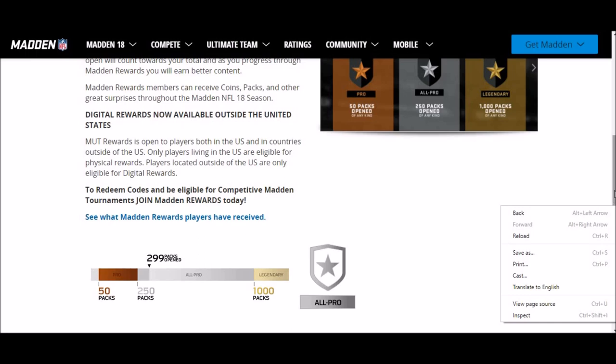To qualify for the Madden Challenge Championship you have to play MUT anyway - you have to play MUT Salary Cap or MUT Draft. It's not called Draft Champions anymore, I think it's called MUT Draft now. You have to rank in the top 64 in one of those two modes to qualify. If you play regular ranked matches that's not going to help, so you have to get into MUT.